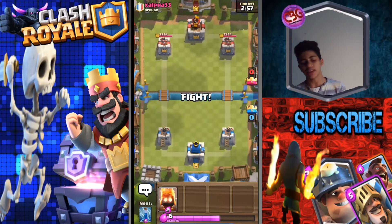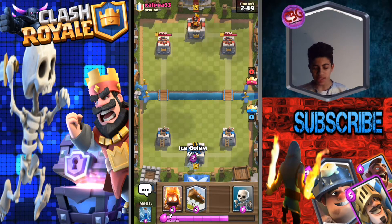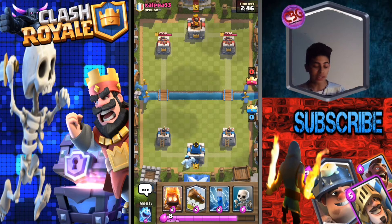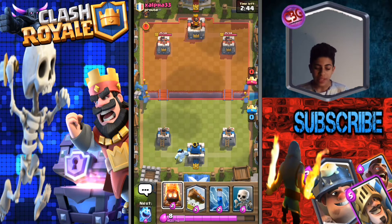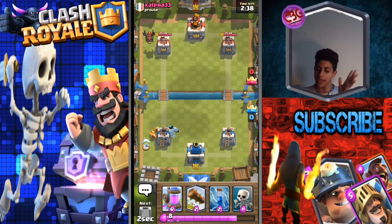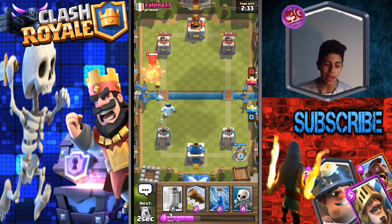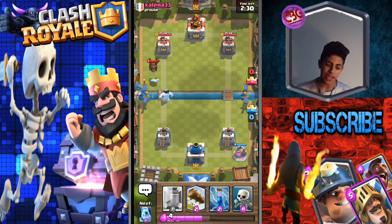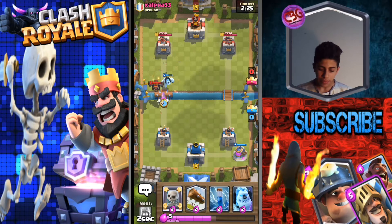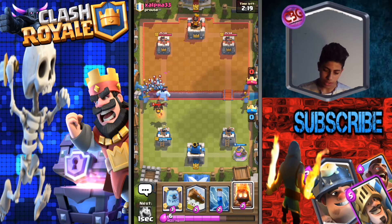Okay it's a level match. So basically the only thing you can do with this deck is spam — there's nothing else. I was going to bring in the spear goblins just in case there's a lava hound, but I thought no one really uses lava hound that much. And now look — a lava hound. My god. Skeletons were wasted as well. This is going to be difficult.